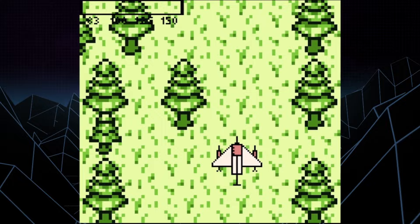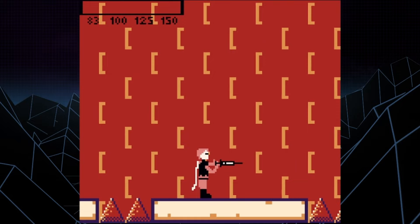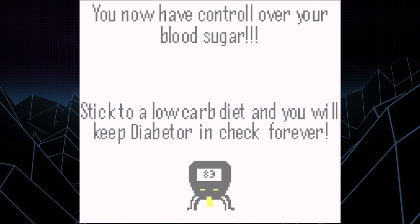Then we're at the last level, where after passing through a short level of these big-headed beasts, we battle the Diabeter himself. Blast him with insulin, lowering his blood sugar until he's defeated. And you're congratulated for getting control over your blood sugar and reminded that you have diabetes — diabetes doesn't have you.